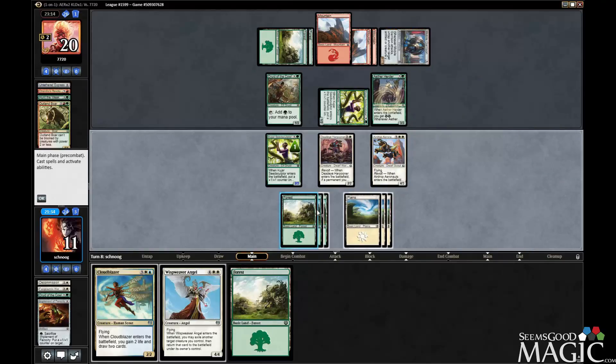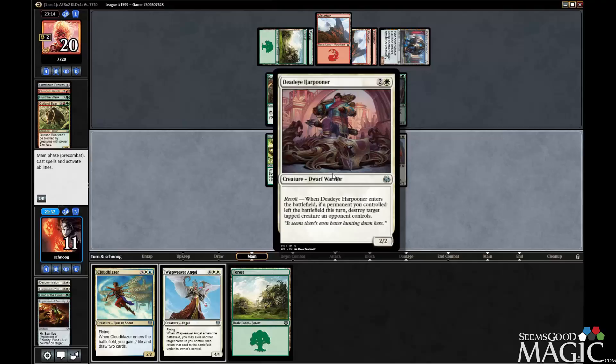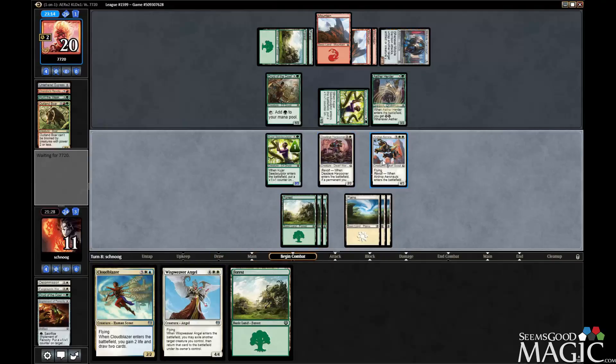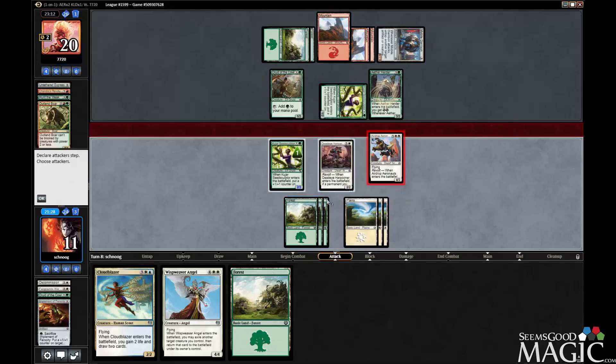I don't care about the seed sculptor. Destroy target tapped creature. So I think we're just going to attack in the air for four, then flicker the aeronaut.